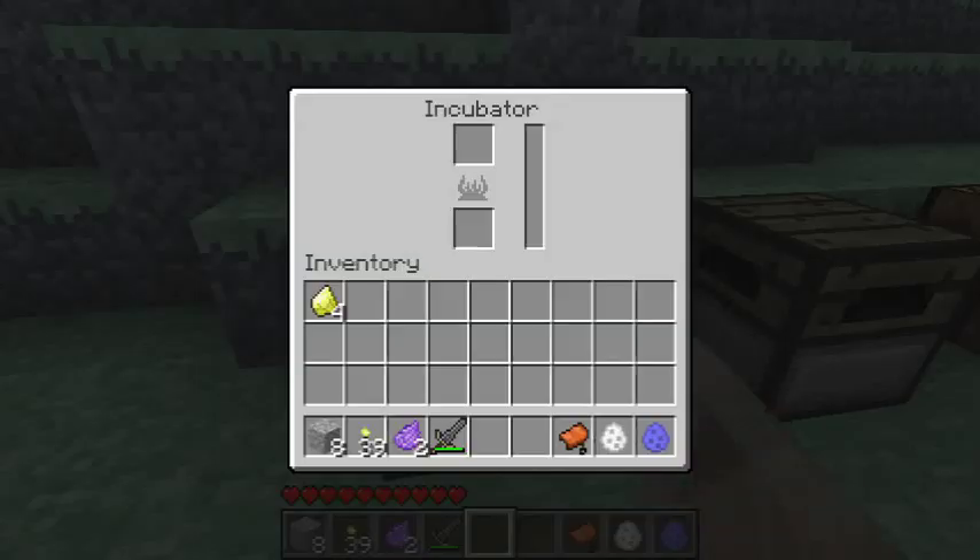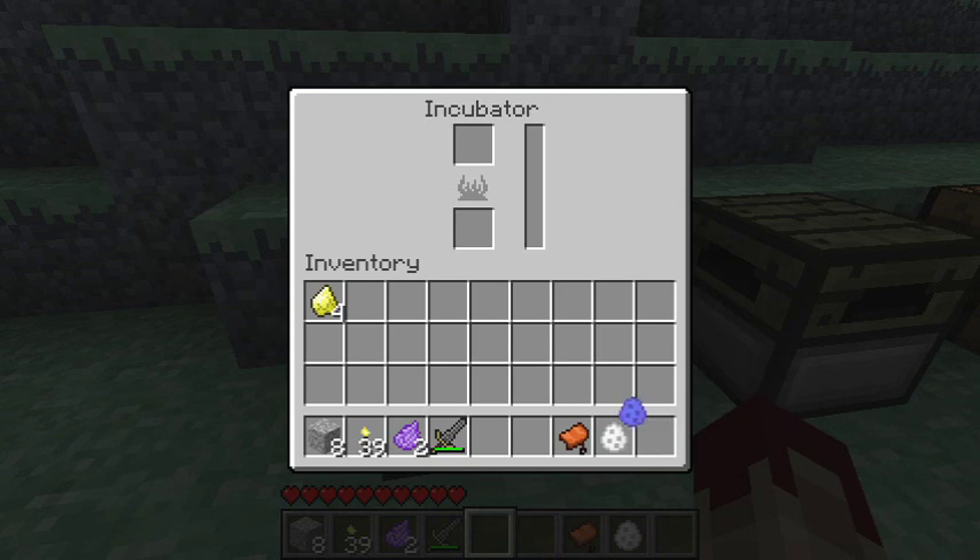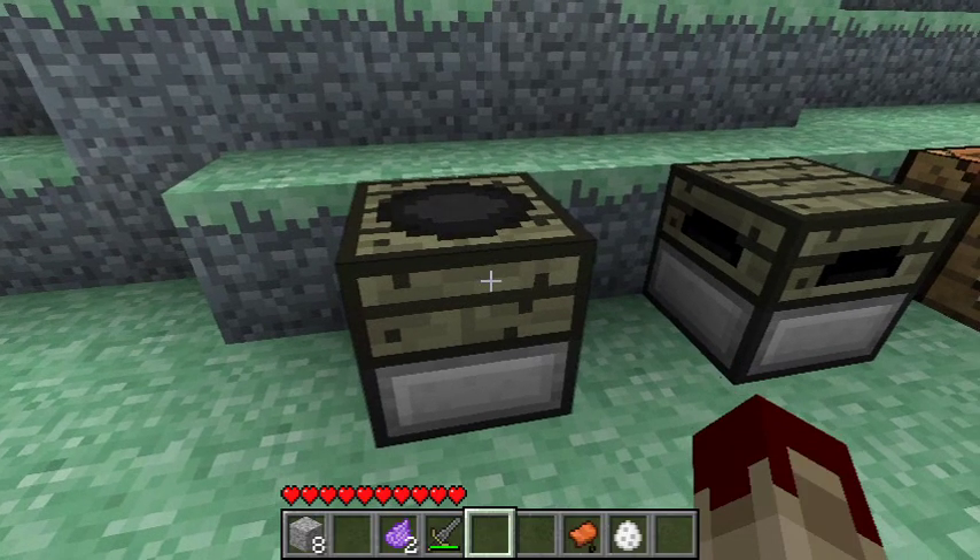After having made this incubator, we need to place in the top of it - rather as if we're going to cook ourselves an egg sandwich, though we're not going to do that. So we're going to place an egg in the top there - we'll use the blue one, as you can see. And beneath it we shall place this ambrosium torch. And all of a sudden, as you can see, the incubator has sparked into life and the process of incubation has begun.